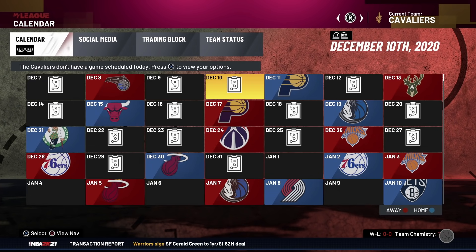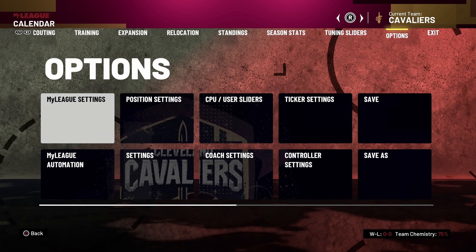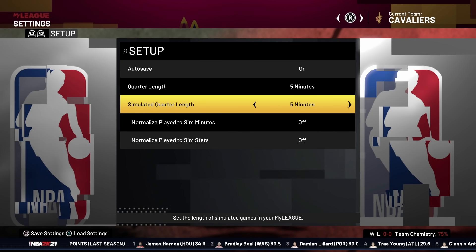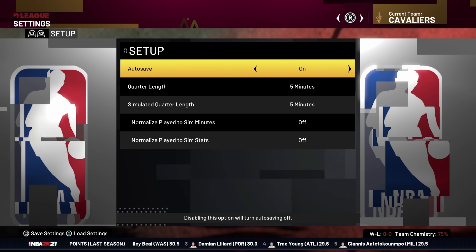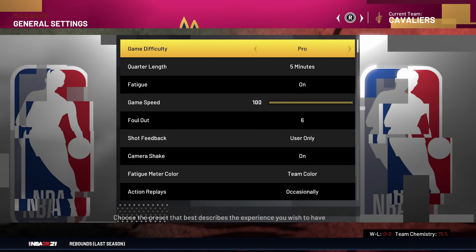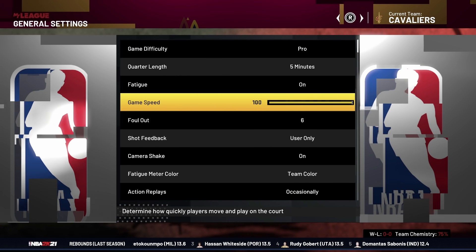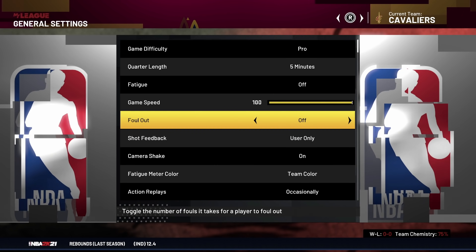Once that's gone, hit Circle, then continue to hit R1 until you get to the options screen. Select MyLeague settings. From here, select Simulated Quarterly and Regular Quarterly and put both of those on five minutes. Then head into your real settings and make sure your quarter limit is on five minutes as well. Turn your game speed all the way to 100 and turn fouling out off.